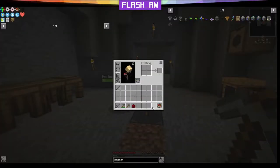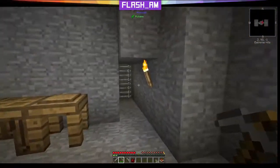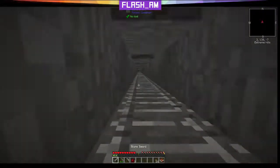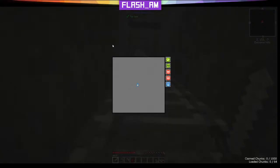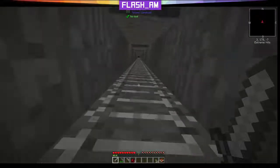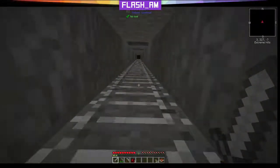Now we can place our torches here — we'll hold on to those — and let's head back to the other dimension. First thing actually we should do before I forget is let's claim our chunks and set them to be chunk loaded. That way everything here works while we're gone. That'll give the apple sapling a while to work and it can make us food while we're gone.